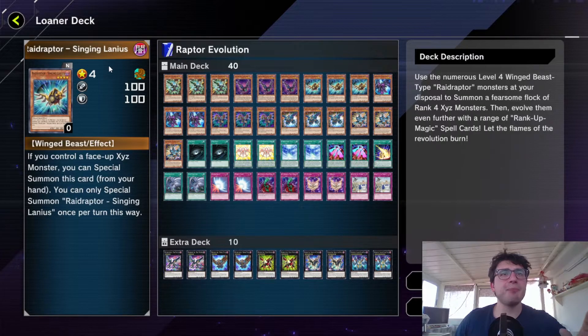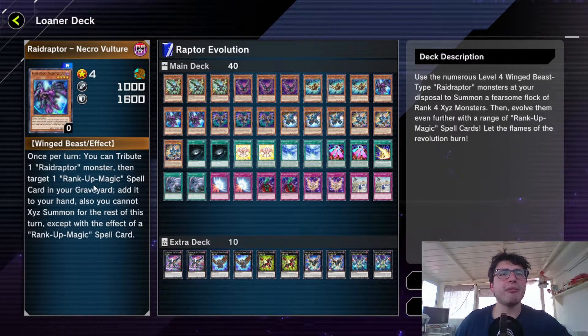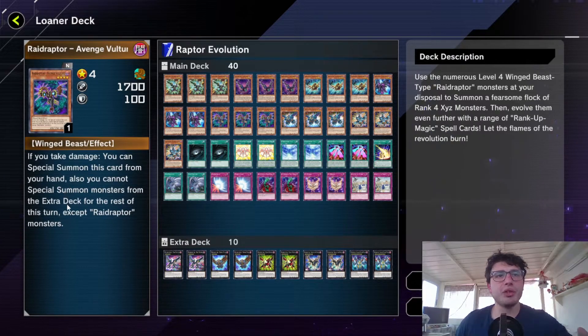Then we've got the Singing Lanius — this is actually a little bit worse, because this guy can only be special summoned if you control an Xyz monster, so it's a second-turn play. Necrovulsion is there to recycle your Rank-Up Magic, and Avenger Vulture is there to summon if you take damage during your opponent's turn — kind of a hand trap to avoid being OTK'd.